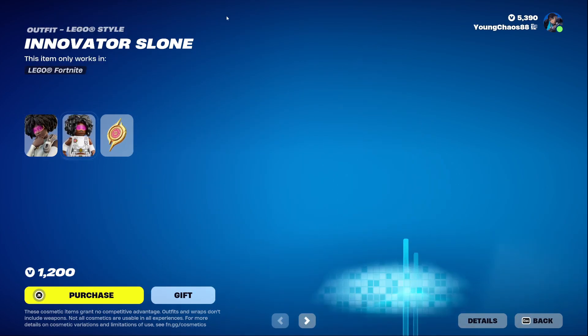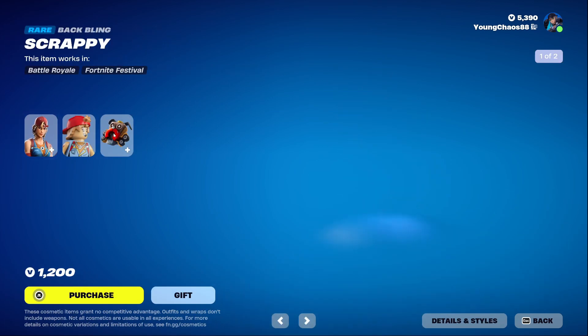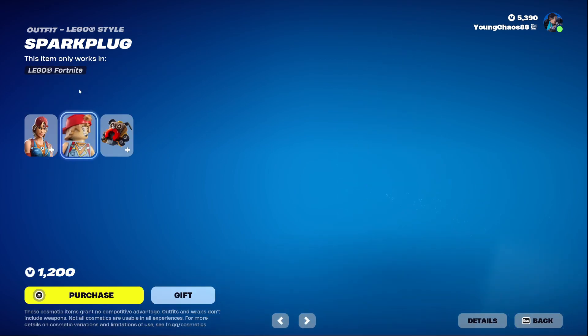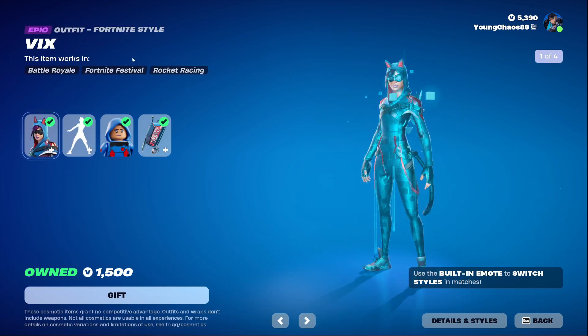Glow Wings and the Bagelite back bling are 1200 V-Bucks. We also have Innovator Sloan — a new mapping agent — and Guide Sloan at 1200 V-Bucks. This skin includes a secondary LEGO variant. Spark Plug with the Scrappy back bling is 1200 V-Bucks and also includes that secondary inked variant, just like the Beach Bomber variant, plus a detailed LEGO style.